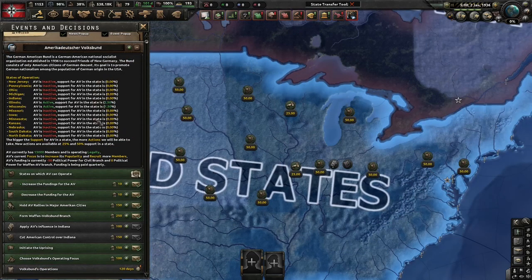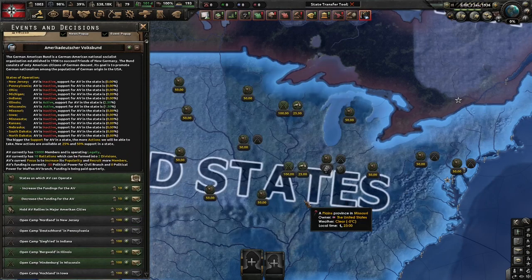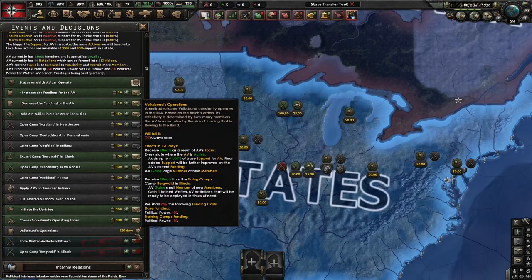Aside from increasing popularity and member count, you can also establish a Waffen Volksbund branch. Completing this decision unlocks further decisions to open training camps. Opening or expanding training camps provides you with Waffen-AV battalions periodically, and also increases your funding. All of this can be seen in this mission, which triggers every 120 days.